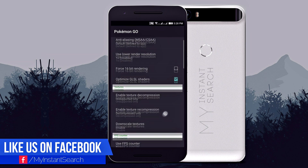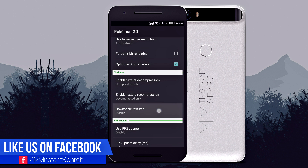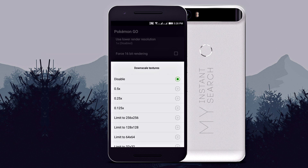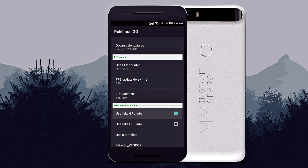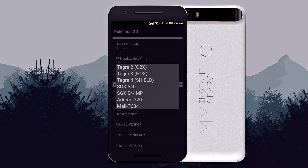Turn the GLSL shaders on. Then tap on downscale texture and select the limit to 256x256. Then check the fake GPU info and use Tegra 4 Shield as a template.